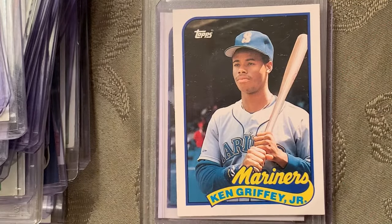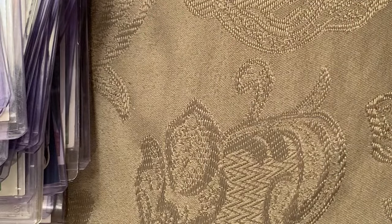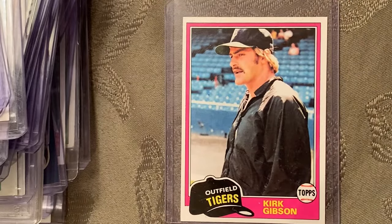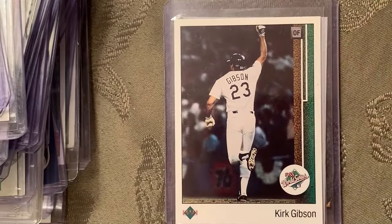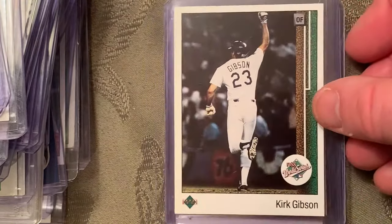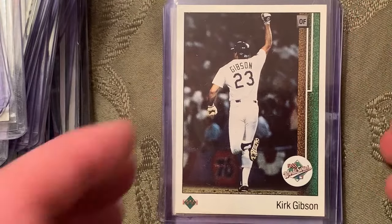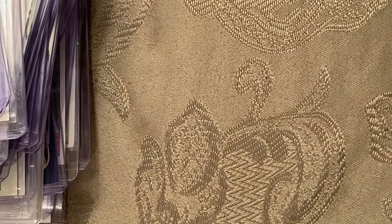At number 40 is the 1981 rookie card of Kirk Gibson. I had to add in the card where he hit the home run in the World Series — that made Mike Payne's book. Sparky Anderson was the manager.